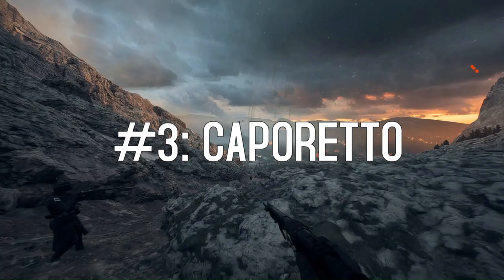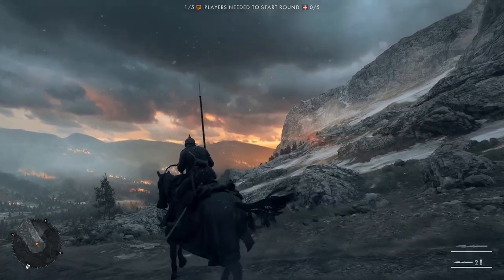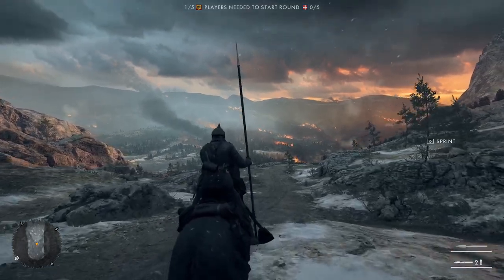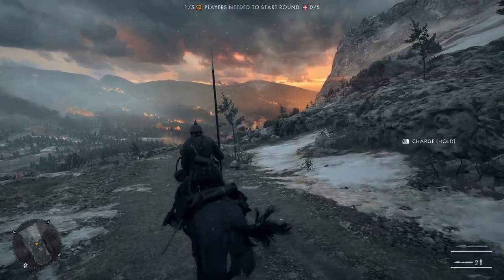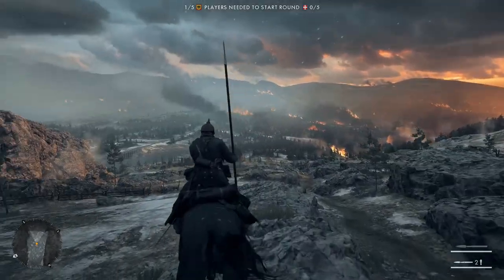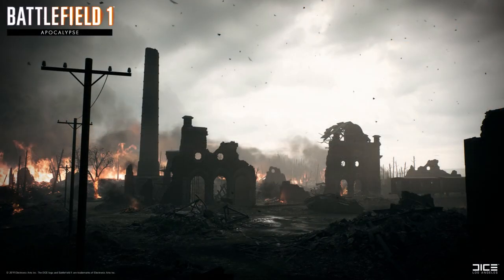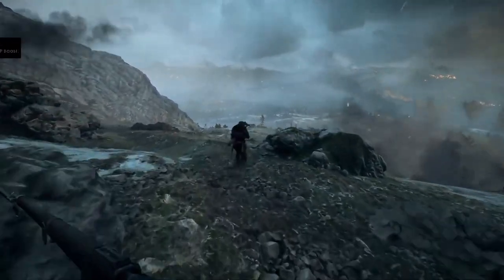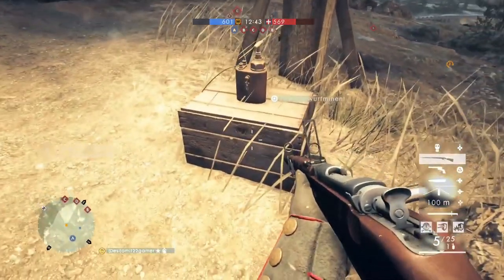Number 3: Caporetto. It pains me to have a Battlefield 1 map on here, but there are some pretty bad ones. Of those, Caporetto stands out to me for how much it missed its potential and how badly it feels to play. Released in the same DLC that brought us the visually stunning and intense Passchendaele, Caporetto is just not nearly as appealing in both aspects. While I like the idea of the low sunset mixed with the fiery landscape, it just kind of washes everything out, and the design doesn't look like it had nearly the care and thought put into it as the other Apocalypse maps. It almost looks like a random assortment of assets placed haphazardly into a random play area. Compared to the brilliance of Passchendaele, this falls really short, where its only saving grace is the Livens Projector Artillery which you can use.